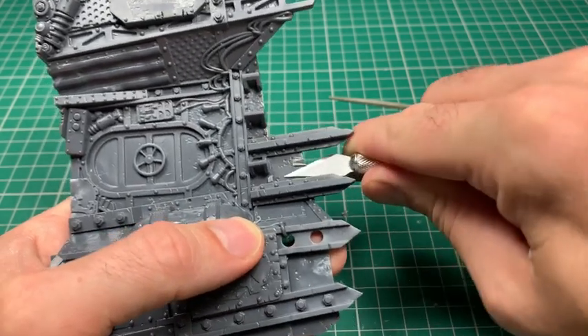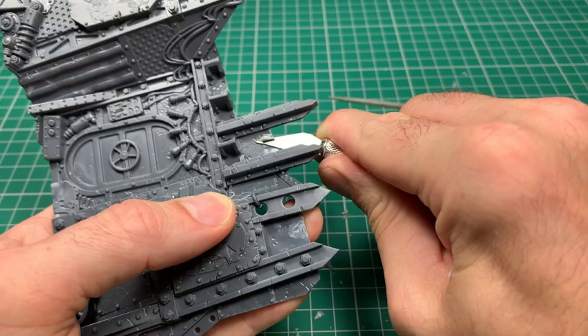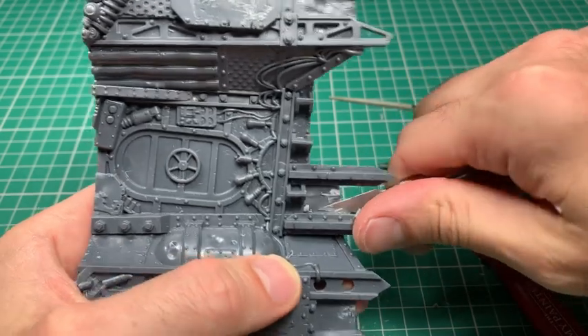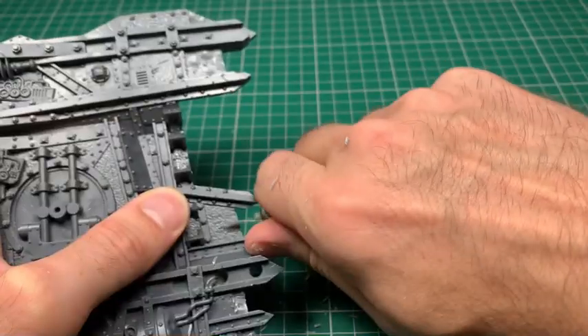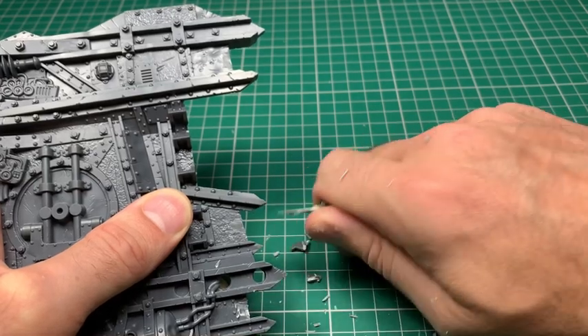It's worth pointing out I did miss a few of these teeth - got to the point of about to spray and undercoat them and went 'oh I've missed a couple,' and thought you know what, I'm going to leave a couple on. Because that's kind of what would probably happen in reality - they're building their settlement and shack from the remains of an orc piece, and bits would get missed. So don't be too worried if you don't get every single thing off.